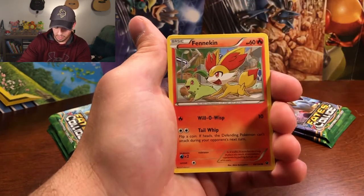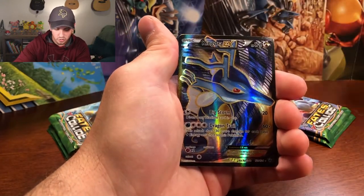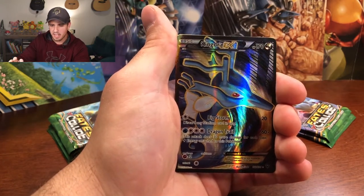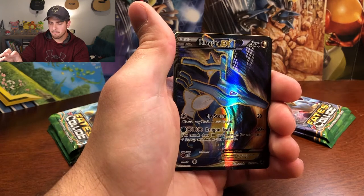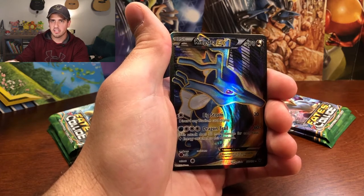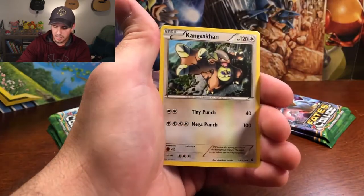We got Seal, Snubble — which reminds me of our dog, she only has one tooth — Fennekin, Jigglypuff, Snivy, Binnacle as the reverse holo, and a Kingdra EX. So this is a duplicate, so stay tuned — I'm going to be picking two or three duplicate cards for a giveaway, and I think this Kingdra EX is going to be one of them. I'll have a website in the description to enter for a chance to win. I do really like the texture of these EX cards — I have a Mewtwo EX as well that I pulled in one of my videos. Wormadam, Duosion, and Kangaskhan.